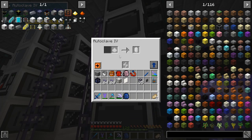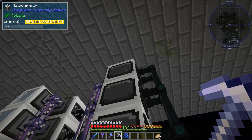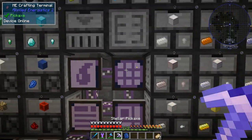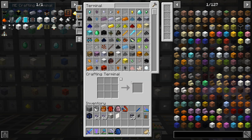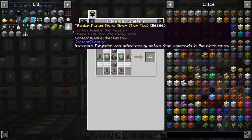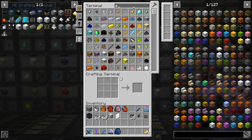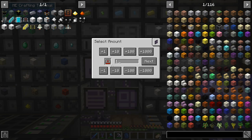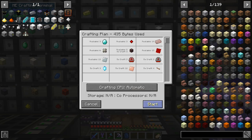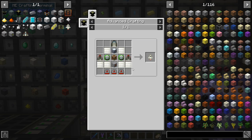We're going to need: one for this one, one for vibrant, one for water, one for destabilized redstone, and one for radon or something. I'm not sure exactly, but I do have the recipe. Let's try electrical steel — one two three, next, we can do it. Perfect. I'm kind of thinking we have everything we need to craft it.